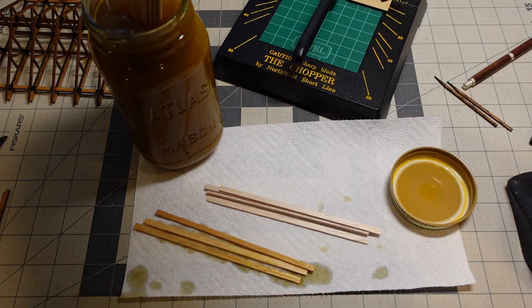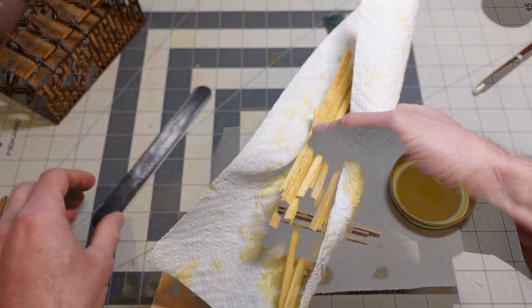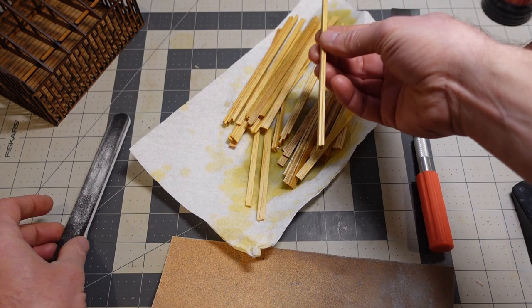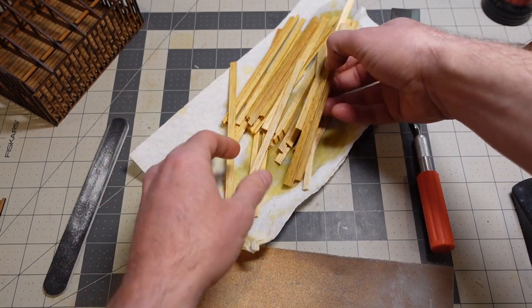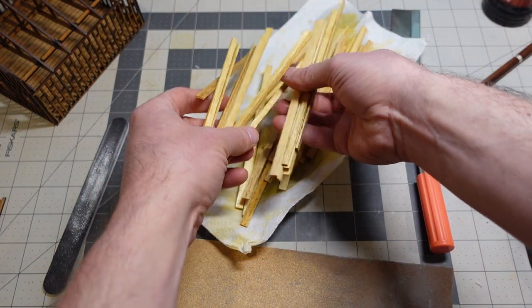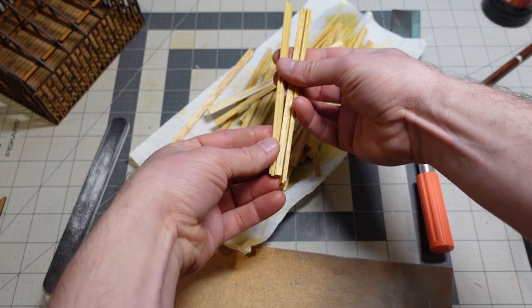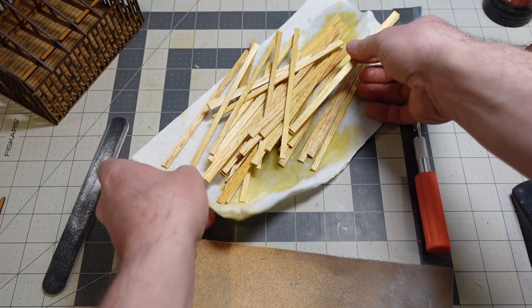The problem was it just wasn't dark enough. They came out looking like fresh new wood. If that was the look I was going for it would be great, but I wanted old weathered wood. I wasn't happy that these came out looking like freshly milled wood that just came from Home Depot. So I thought — that stain was a failure.